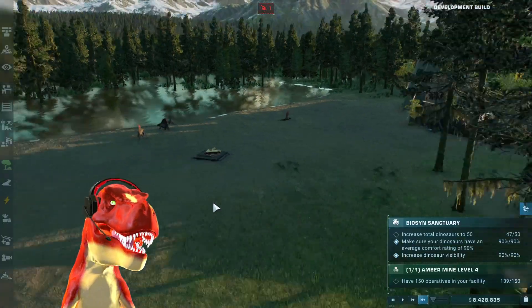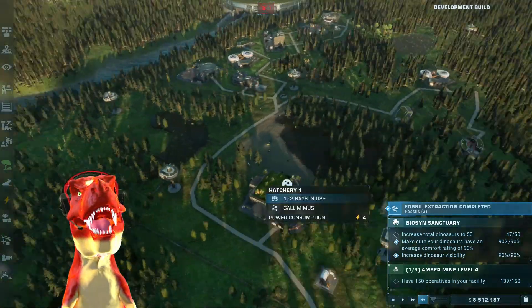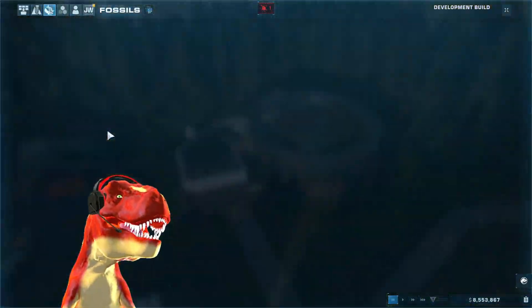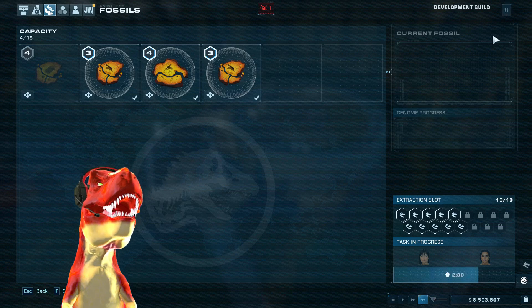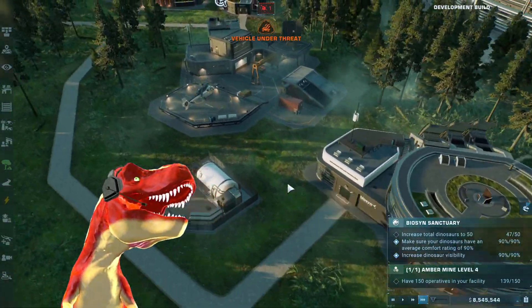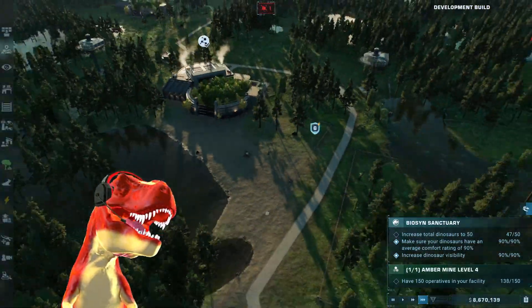Look at that Dimetrodon. If I had released a Giga in here, you wouldn't be sleeping. But it will be released in the other enclosure, and hopefully we'll see some interaction — maybe even a fight between the Therizinosaurus and Giganotosaurus. The fossil extraction is already done, so we're just going to do it again until the genome is ready. The time was running out as well — there was only seven minutes left on the clock for me to complete this campaign.